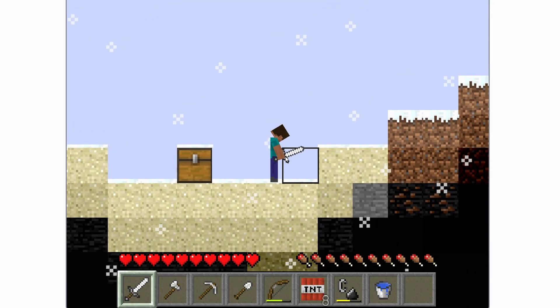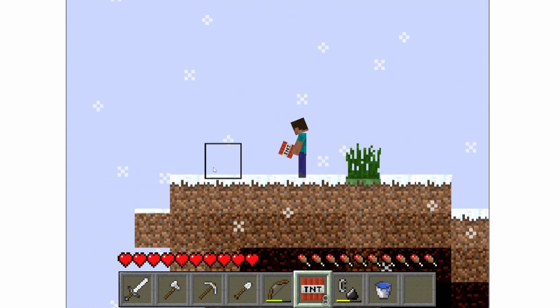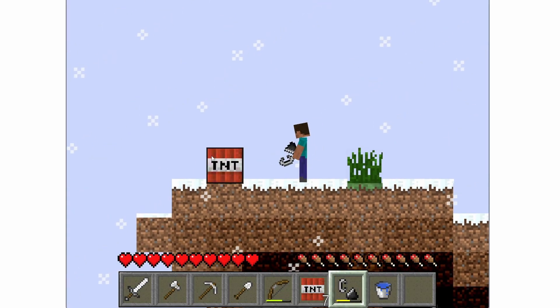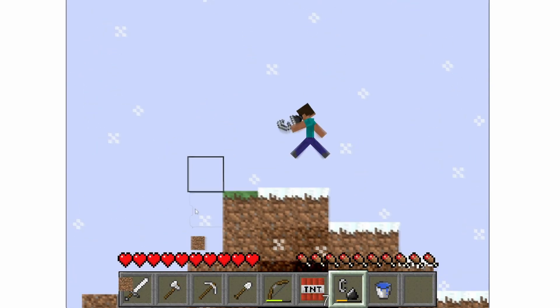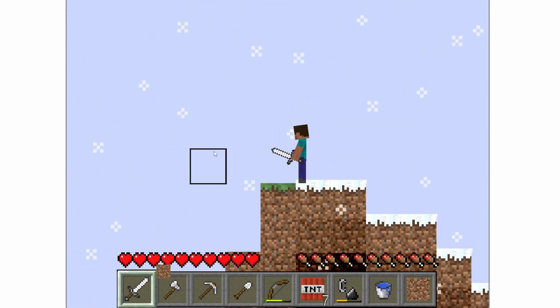Why am I moving like that? That's truly interesting. And now we also have some TNT here. Can I right-click? Oh wait, I forgot we're in a browser - but okay, it can still work. So we're going to switch over to our flint and steel. Can I ignite it? Oh my god, I can! Back up! Hey, look at that - we just caused a little bit of destruction.